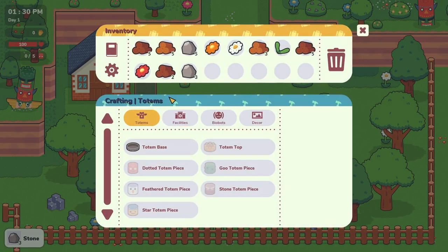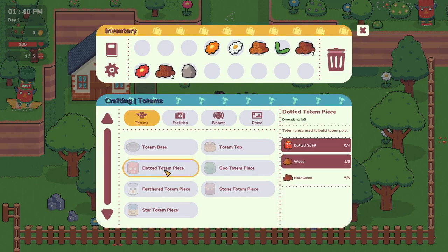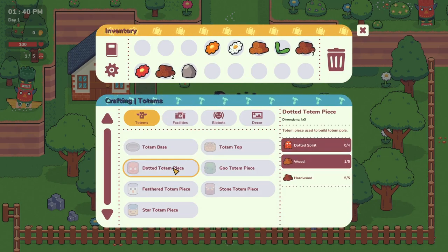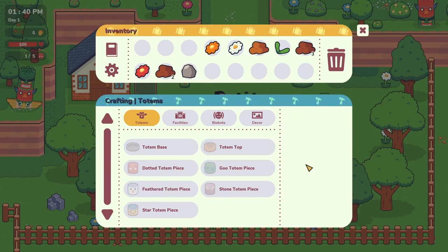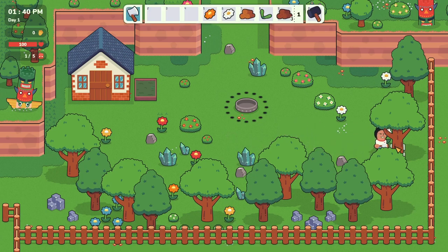I've got enough stuff now to craft my first totem base, which I'll stick there - bang. We haven't got the ability to make a totem yet because we haven't got any of our spirits that we need to go hunting for. We'll go for a dotted spirit one because that's nice and easy. We just need a bit of regular wood, and the regular wood is the lighter colour trees. So let's start hitting that and then we'll go hunting.